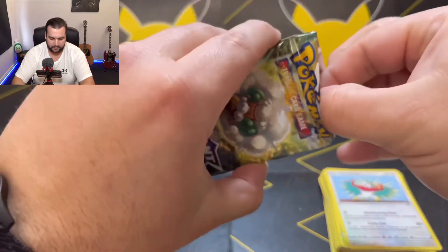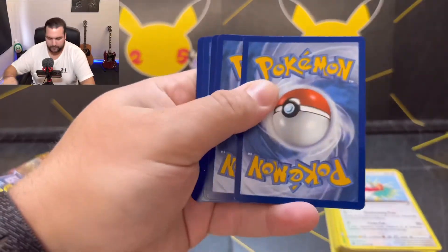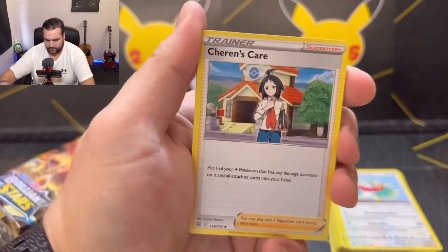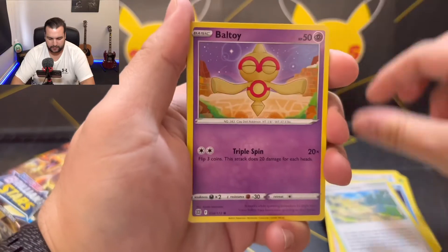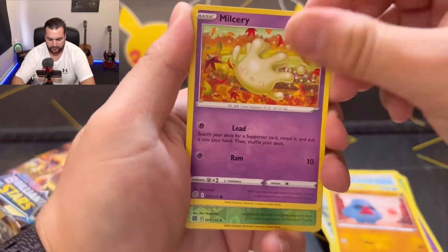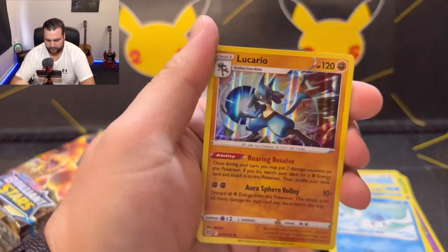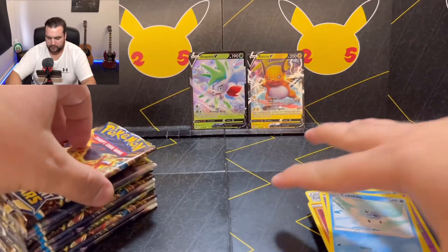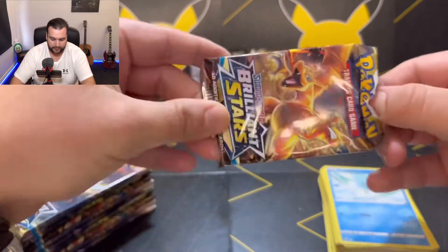Straight into the next one, and it's a black border. Sharon's Care, Bear Tick, Collapse Stadium, Baltoy, Snow Runt, Nosepass, Milkaery, Cubchew. Tropius as the reverse holo, and a Lucario holo as the rare. Do like Lucario — it's a very cool Pokemon. It's shiny. I know for a fact in Pokemon Go, it's very cool.